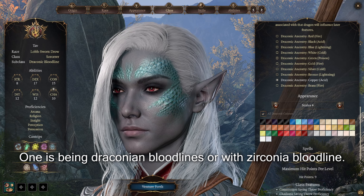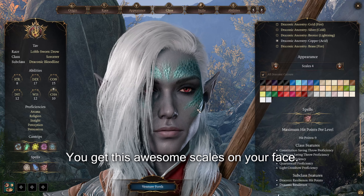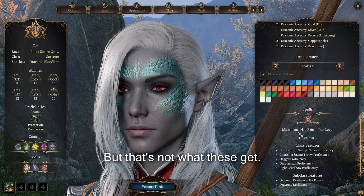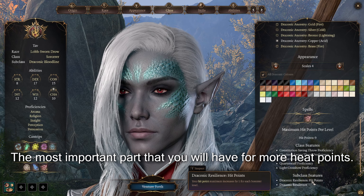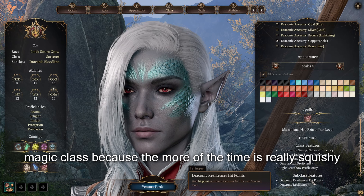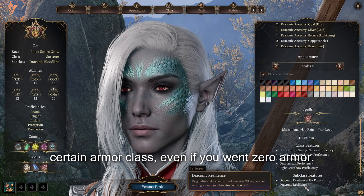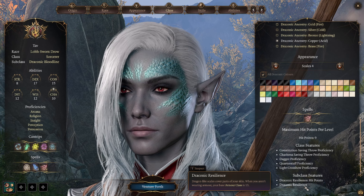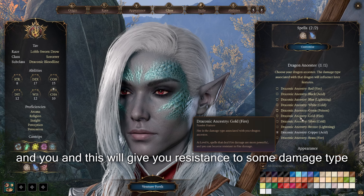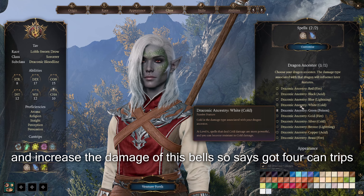One subclass is Draconic Bloodline. With Draconic Bloodline, you get awesome scales on your face and can pick a color. Most importantly, you get more hit points, which is very nice for a magic class since they tend to be squishy. Draconic Resilience also gives you 13 armor class even if you wear no armor. Additionally, you pick a Draconic Ancestry, which gives you resistance to a damage type and increases your damage with spells of that type.